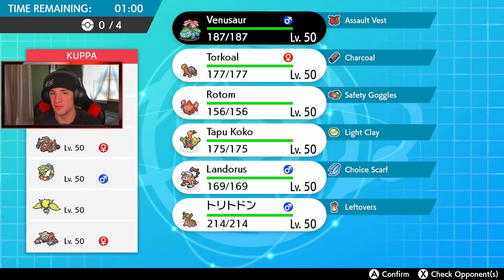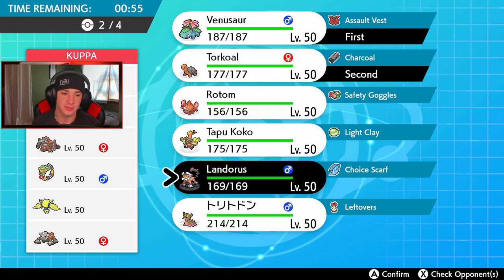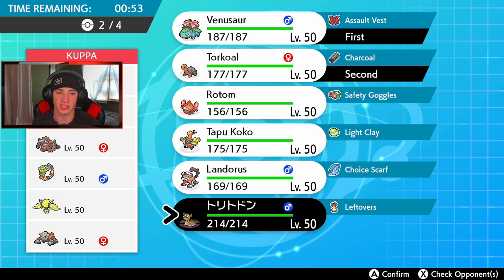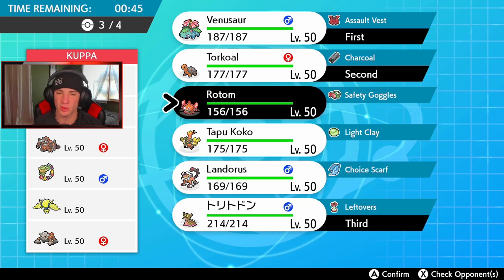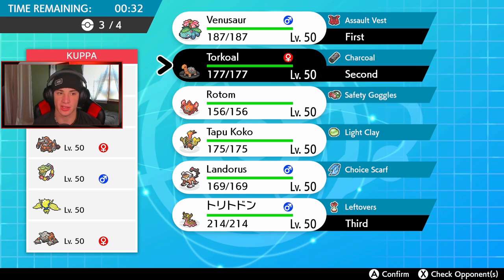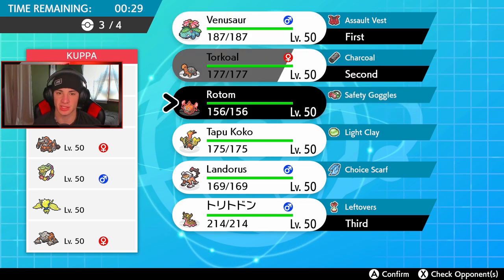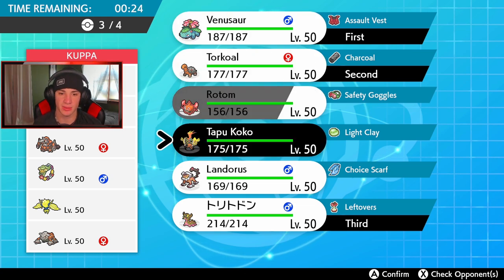I think we might just lead Venusaur and Torkoal combo, bring Gastrodon just in case trick room pops. Gastrodon does work on a few of these Pokemon. Then in the final spot, Rotom-Heat or Tapu Koko? I kind of want to go Tapu Koko. I think he's gonna lead Cofagrigus regardless — Cofagrigus and Glarian Moltres is scary. I think we're fine with this lead. We can eat up with the Assault Vest for special attacking moves, then bring Rotom-Heat or Landorus.